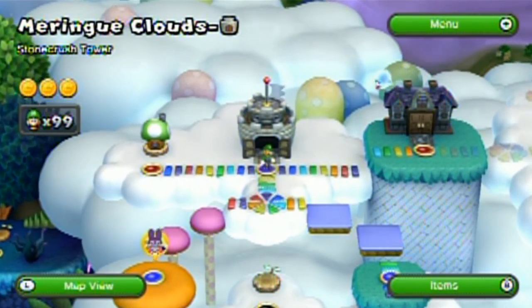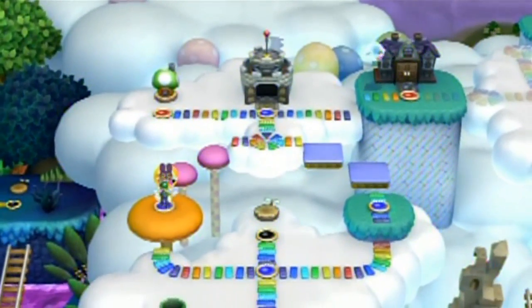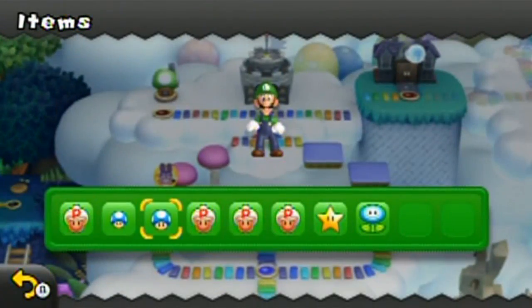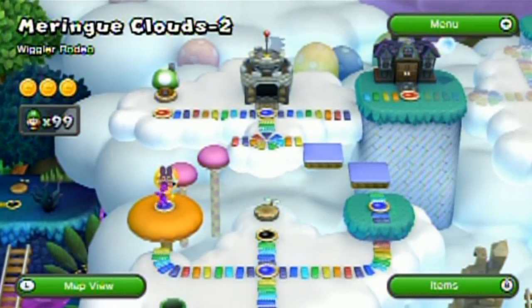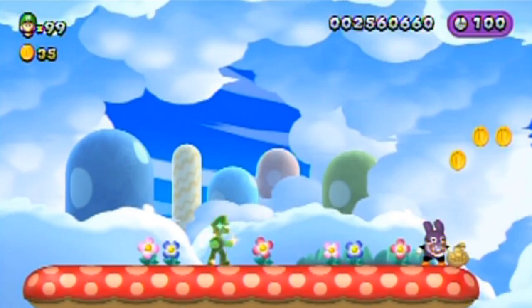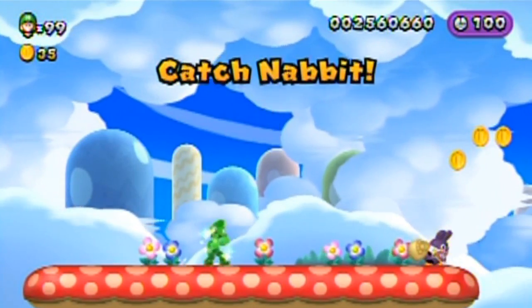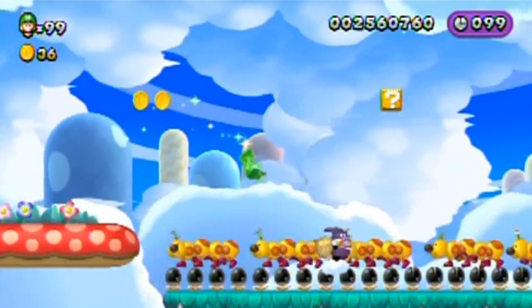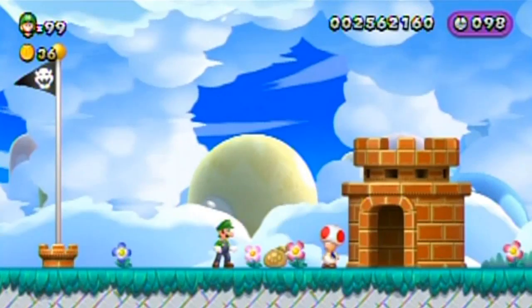Hello everyone and welcome back to the walkthrough. What do you say we go catch Nabbit? This time I'm going to use my noodle by using a star, and hopefully I'm going to get it on the first try. Otherwise it would really suck to have to do this without a star. This is a rather tricky stage to speedrun.